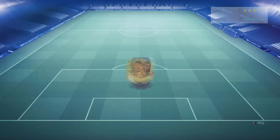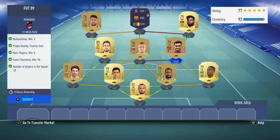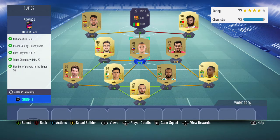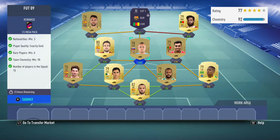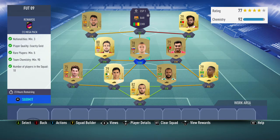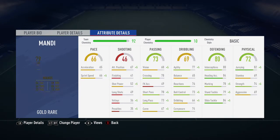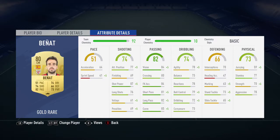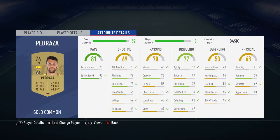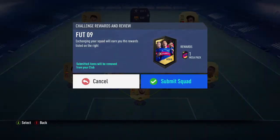So for the FUT09 SBC, this is the team I used. You'll probably need to get either a Spanish centre-mid or a Betis centre-mid to get three more chemistries, or a centre-mid from Portugal in the league. One of those two will definitely get you the chem. In goal: Paul Lopez, Eder Militao, Mandy, Karls Planas, Horta, Lobotka, Benyat, Rafa — obviously that's the key guy — and Pedraza. You just need three nationalities, gold players, five rares, and 90 chemistry. You get a mega pack for that.